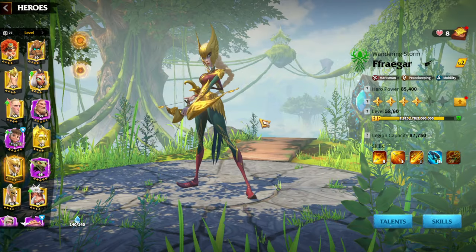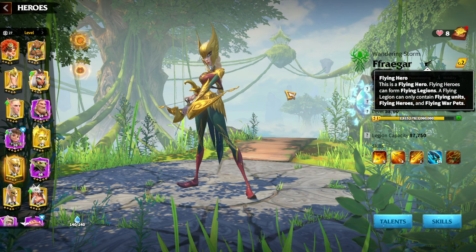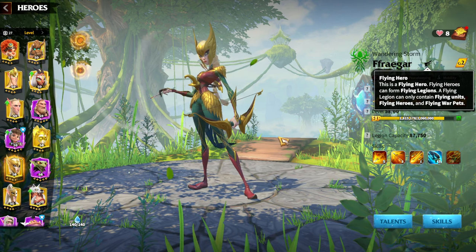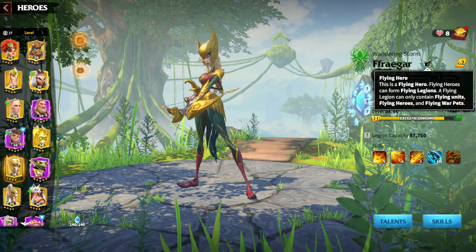I understand there is Fregar, who is a flying hero you could use with Wyverns, but I think Fregar is especially good with Cendrion. That's why I would not use Fregar for Wyverns at all.